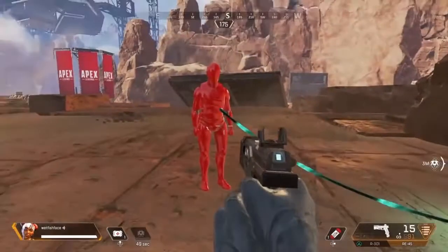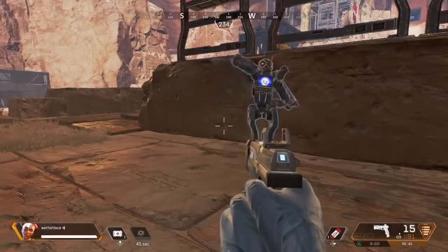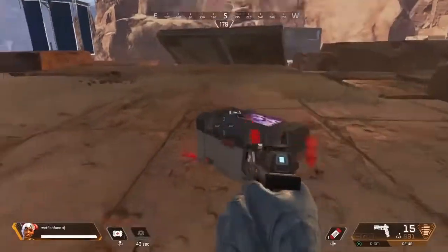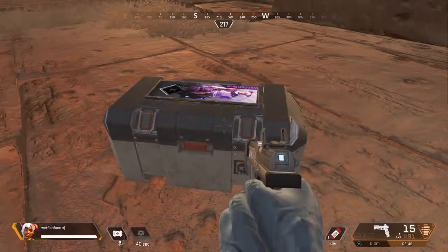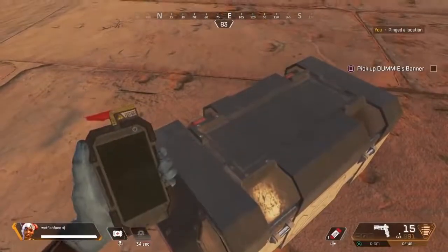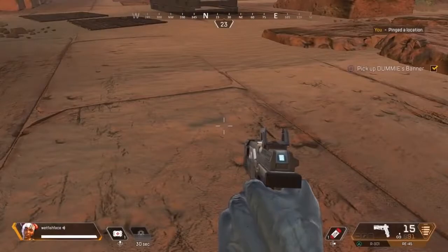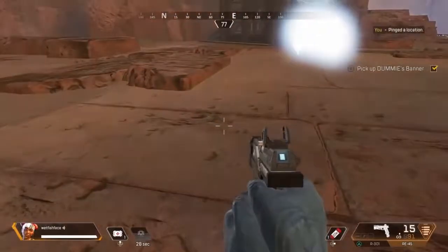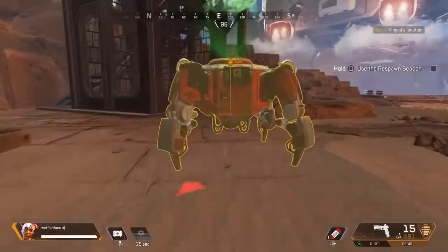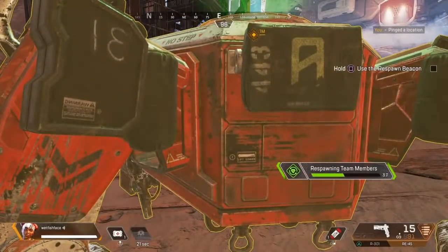Great job. Helping out your squad is the best. But sometimes they die. Don't worry too much — you still have a chance to bring your friend back. Approach the dummy's death box and grab their banner. You can use that banner to bring back your friend through any active respawn beacon. Approach the respawn beacon and hold for activation. Be careful — it takes some time to contact the drop ship. You could get shot.